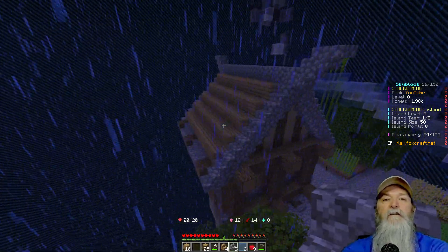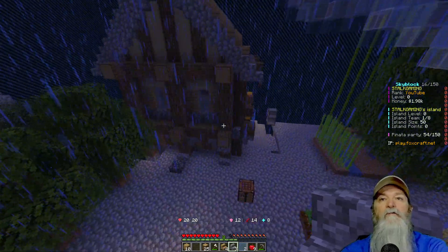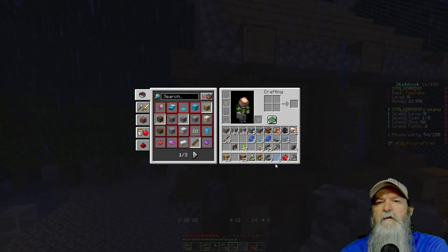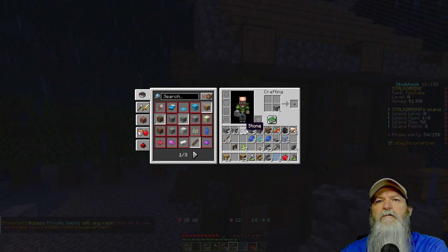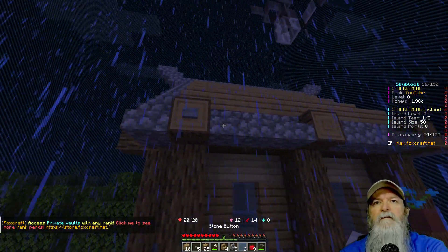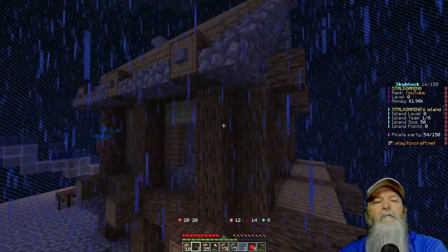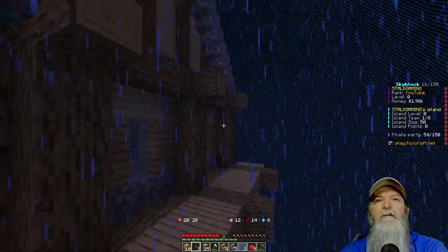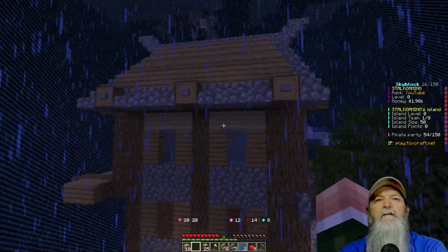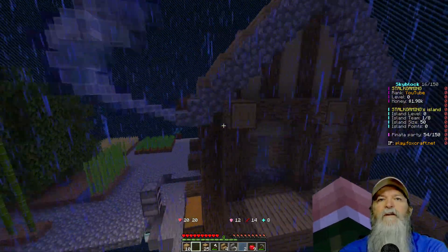And there it is guys — there is our roof so far and it's pretty much done. There are some things I can put in here. I can take the stone and do something like that to give it more detail — see how it sticks out a little bit. I'm not going to do that with the ones over here, just the ends. It just gives it a little bit more detail.